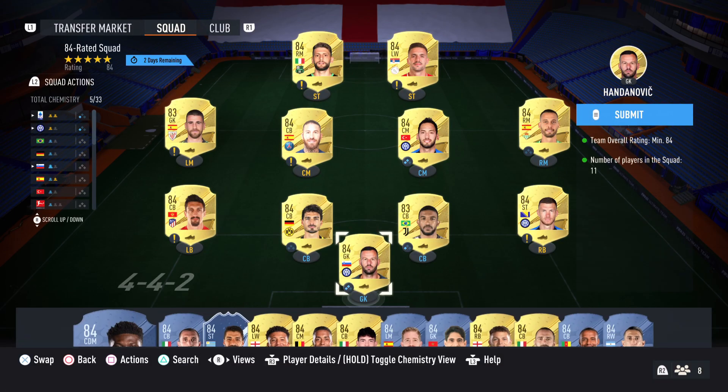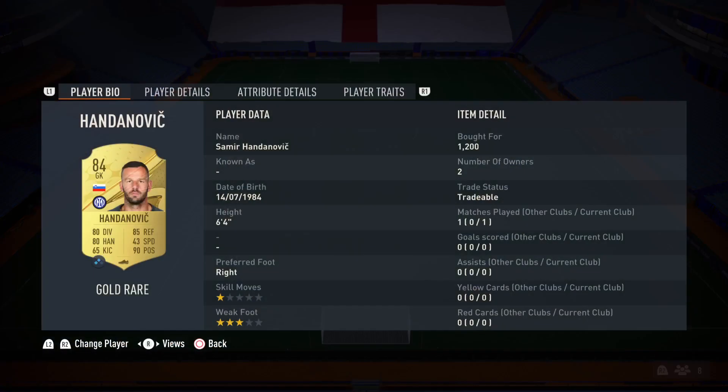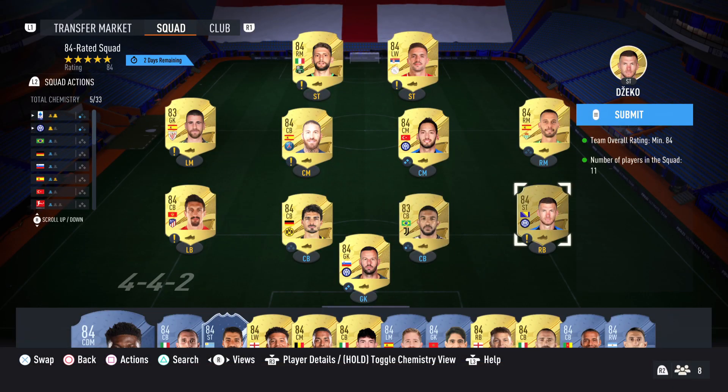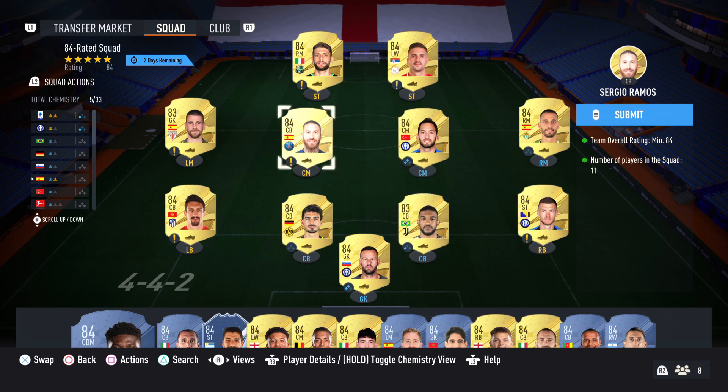You need 9x 84-rated and 2x 83-rated players for this one. They're all going for around 2k at the moment, so you need 9, that's 18k. And you can pick these up for 700 coins. I'm only using Bremer because I've got him as a duplicate and was just going to discard him.